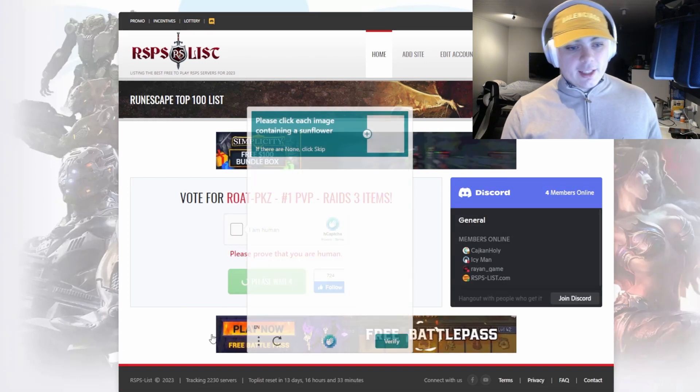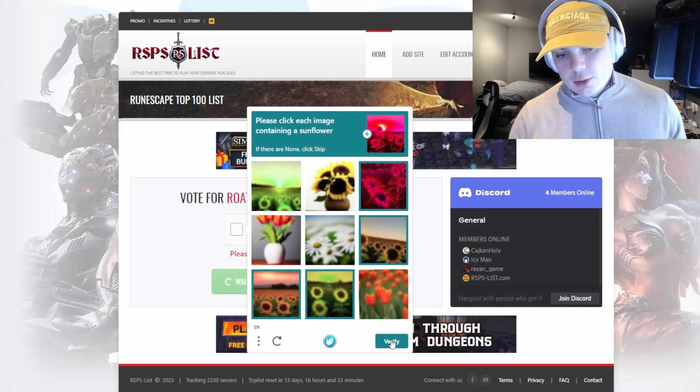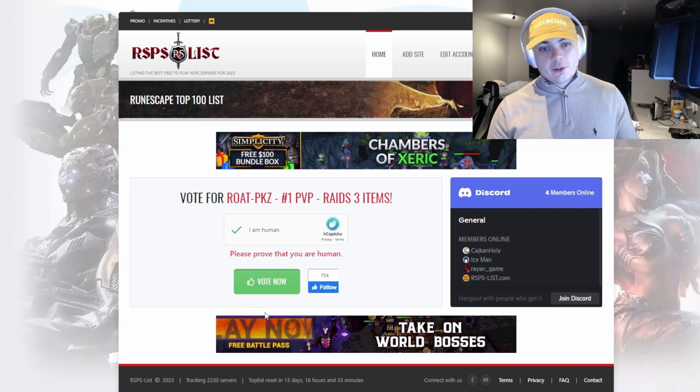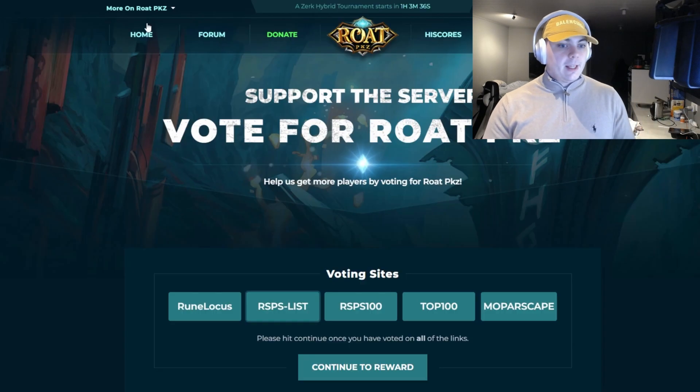They do two verifications sometimes, so you just gotta do them both to show them you're not a robot. Next we head on over to the RSPS 100 list.